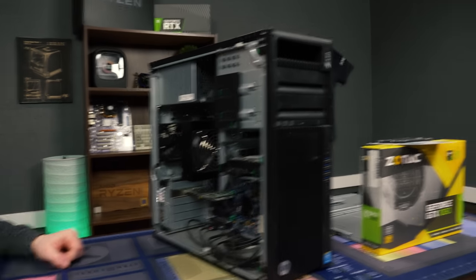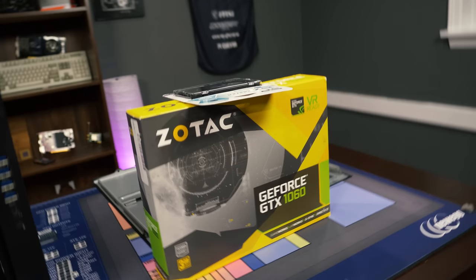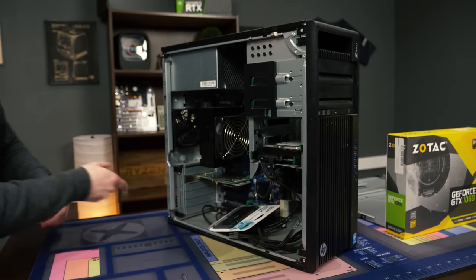So what we're going to do is show you how to add the graphics card — we have right here a 1060 3-gig from Zotac — and an SSD, which is this Silicon Power SSD. We're going to show you how to upgrade it. Super easy, super simple, doesn't take too much effort.